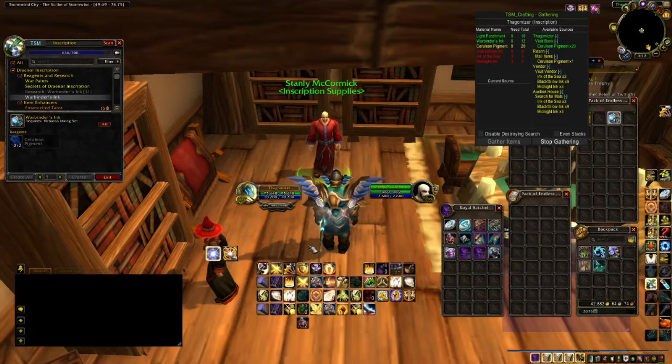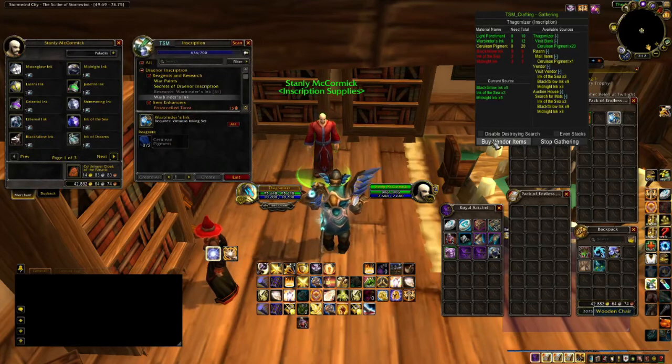Time for one of my favorite features with Trade Skill Master. Go to whatever profession vendor that you're using, open it up, and you will see that Gather Items turns into Buy Vendor Items. Buy that and one click will gather all the different items that you need that is in the current source list.